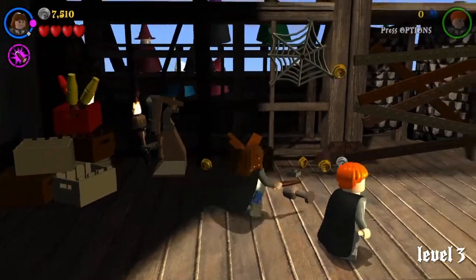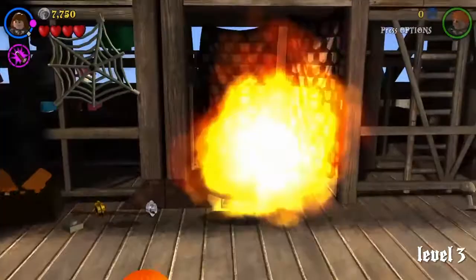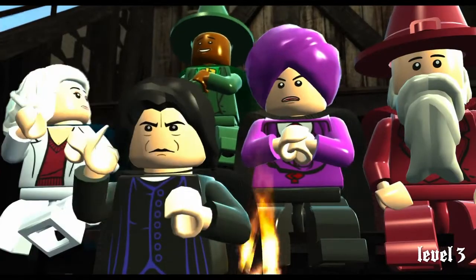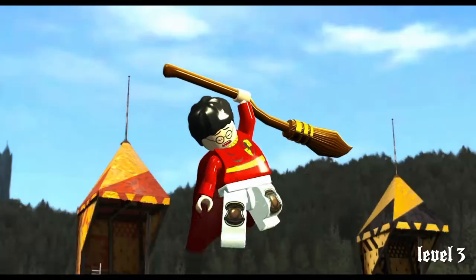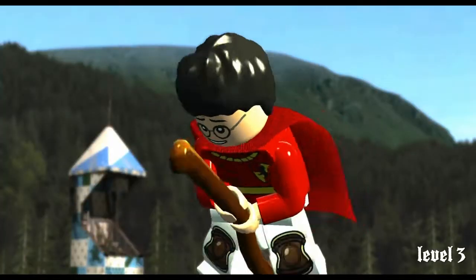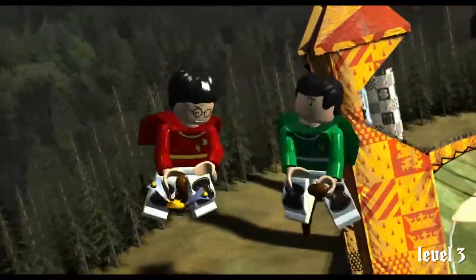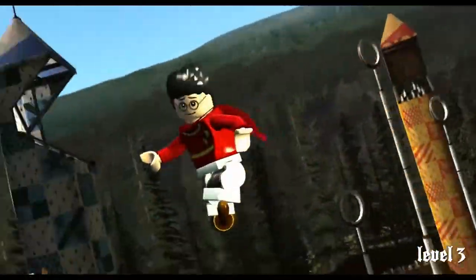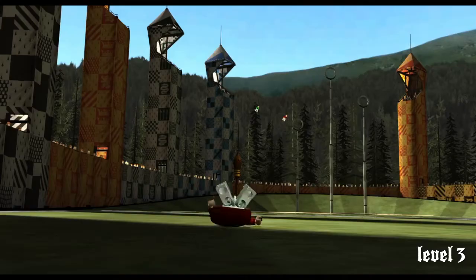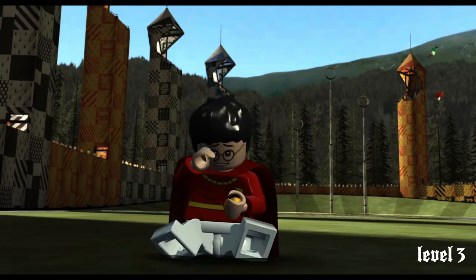I got a little confused — I couldn't remember what to do until I just randomly started hitting things and realized you've got to hit that, then it will unblock. You go up, and it's another cutscene. Now they're trying to get — I believe that's Marcus Flint, he was the captain. And he's supposed to knock your mouth, not your teeth.